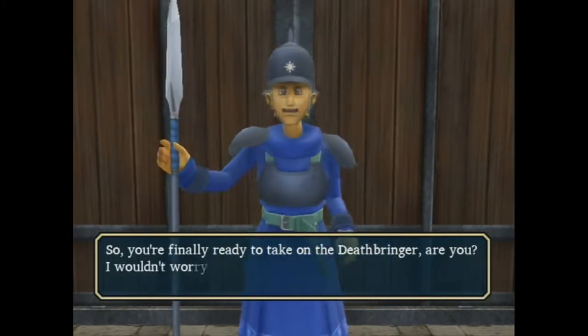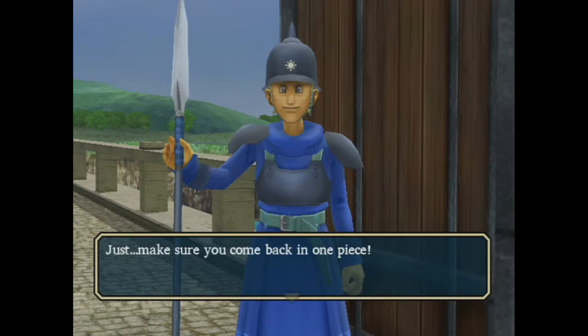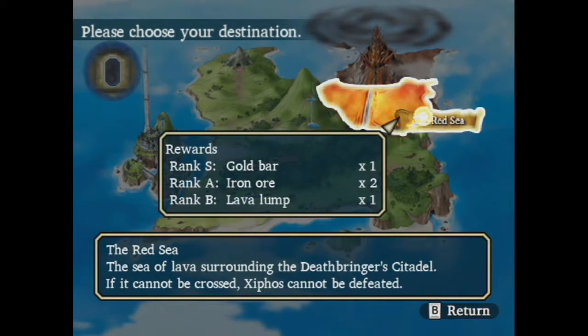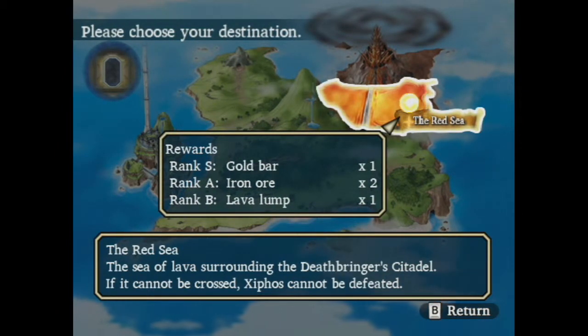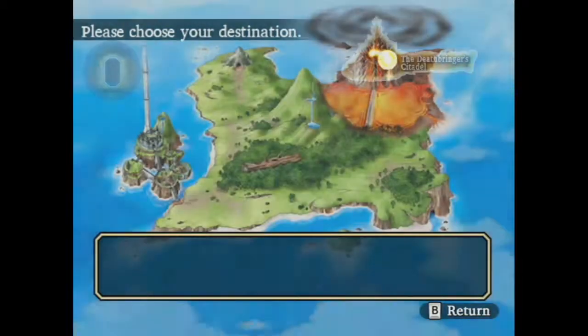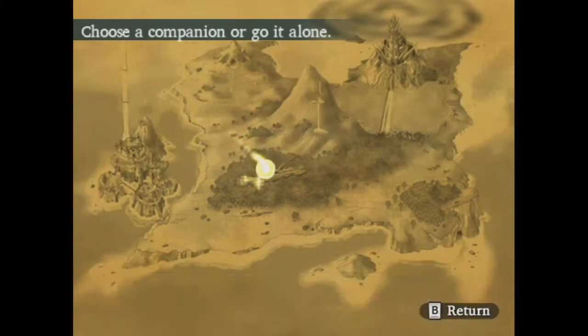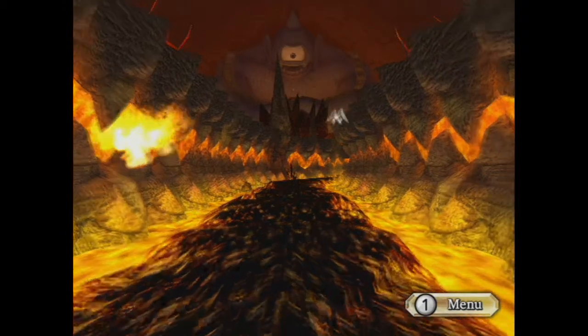Yes, I'm finally ready to take on the Deathbringer. Let's go on and try out the Deathbringer. As you can see, we can have a good look at what we get from rewards here. For S rank, we get a gold bar. For A, we get two iron ore, and B is a lava lump. So guaranteed lava lump basically every time you do this. If you go to C rank, then you should probably just give up on playing this game. We'll take Anlus, because that is what we have been doing as of late. And let's go fight the Deathbringer. I think I just skipped the little cinematic that was demonstrating this area. I apologize for that.